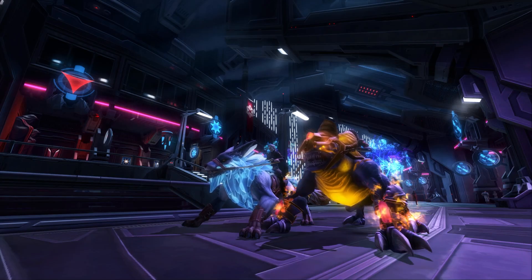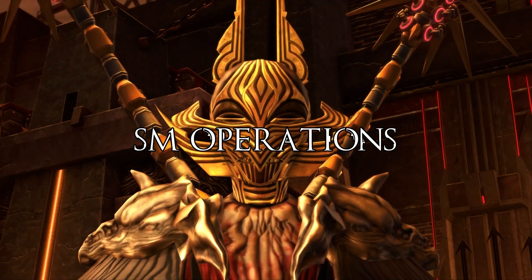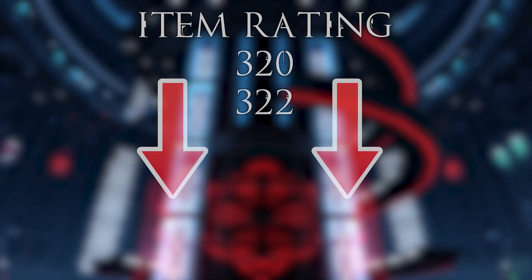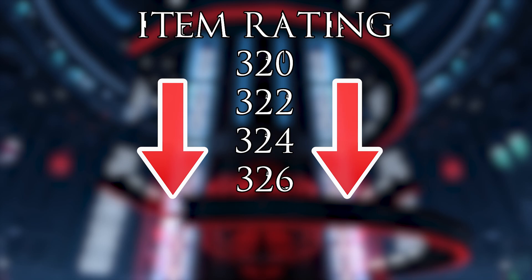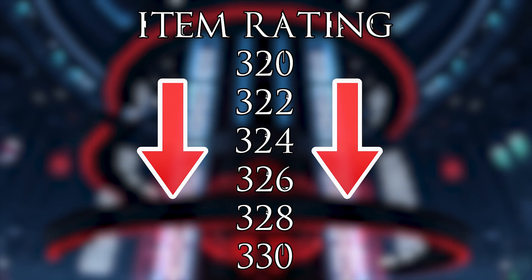Operations within the game are divided into three segments: story mode, hard mode, and nightmare mode. Story mode operations will get you gear from 320 to 322. Hard mode operations will get you gear from 320 to 326. Nightmare mode operations will get you gear from 320 all the way up to 330.